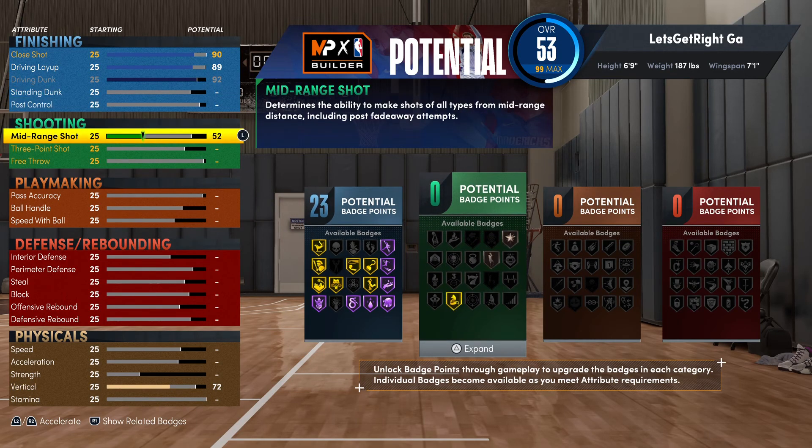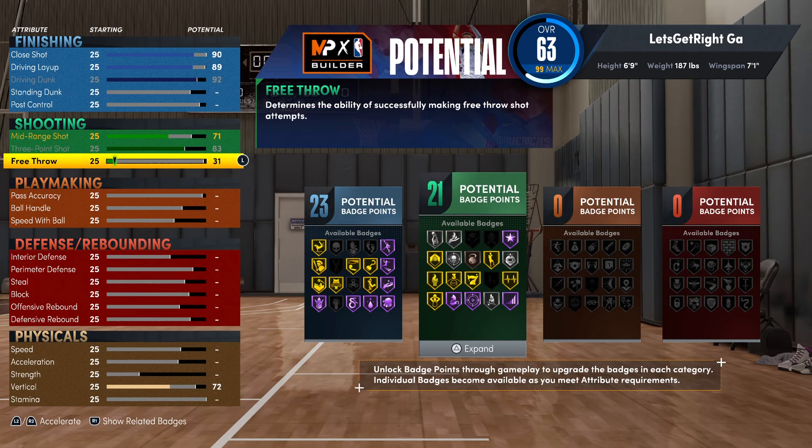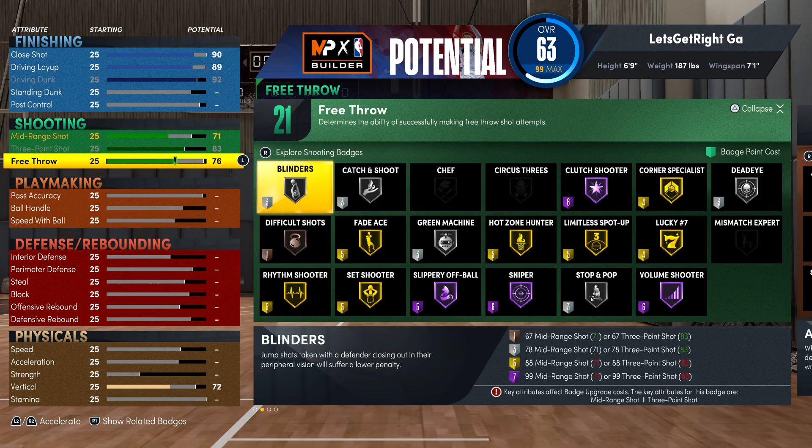Going down to shooting: mid-range you can leave at a 71, because it's not that hard to shoot on this game. Your three-pointer you want to max out at an 83. Free throw you want at a 76. That gives us 21 shooting badges. What I was mainly looking for is Hot Zone Hunter and Limitless Spot-Up on Gold. You'll be able to shoot consistently from the perimeter — right on the line to deep behind the line. 21 shooting badges is more than enough to get the job done.